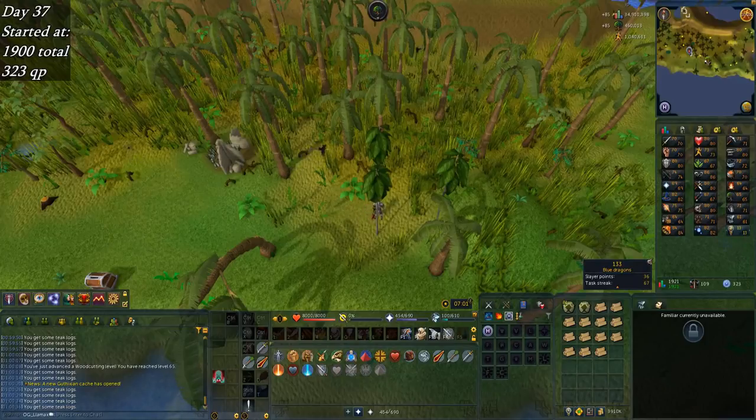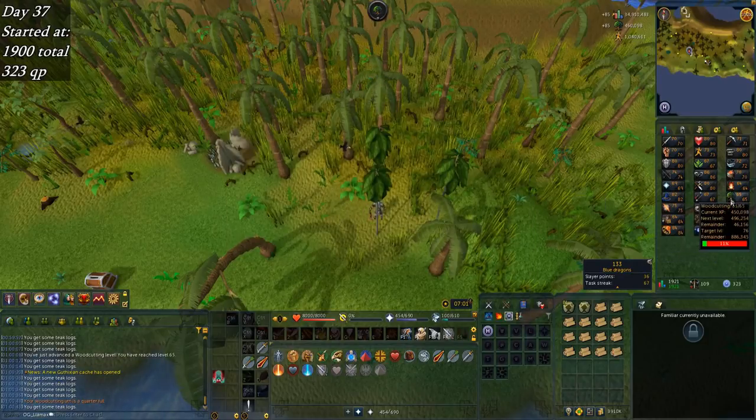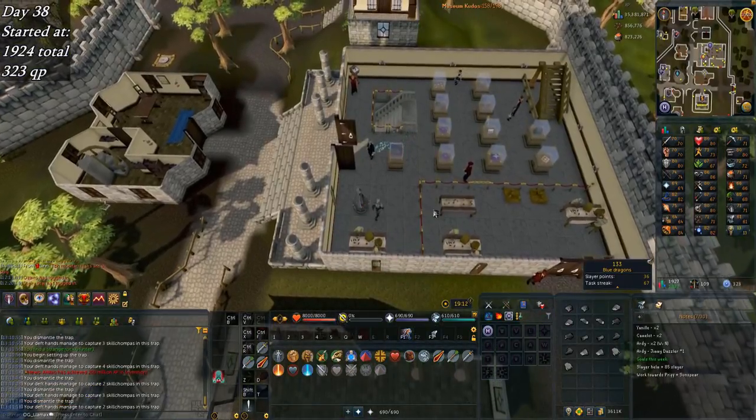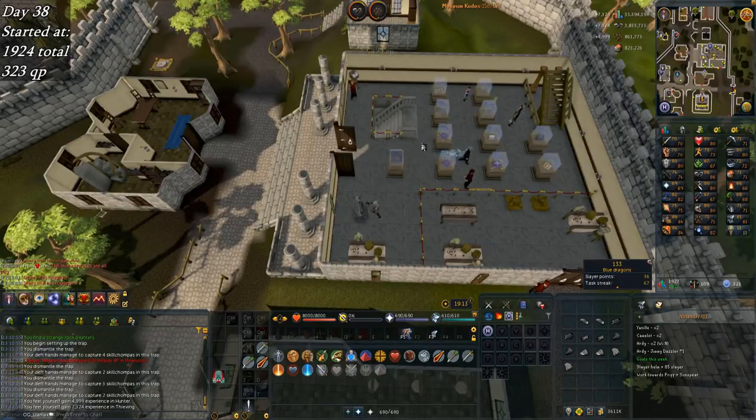Told my stream I was going to go work on some slayer after I ended the stream, but instead I'm going to do some woodcutting. I need to work on that for construction, and for Prif in general. And it's weekly reset day, so gotta finish the statue like normal. Don't think it's any levels this week, either.